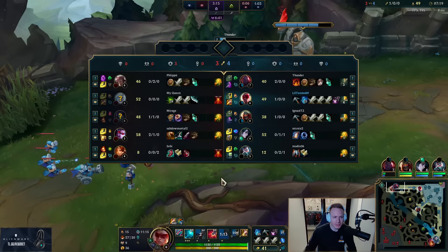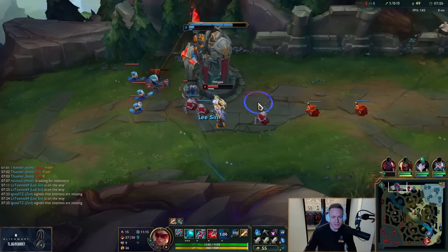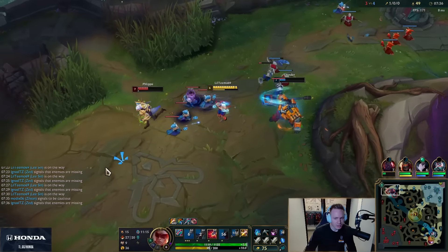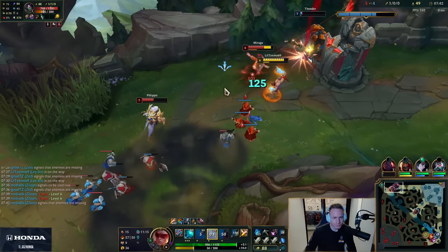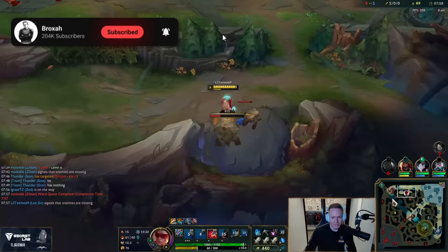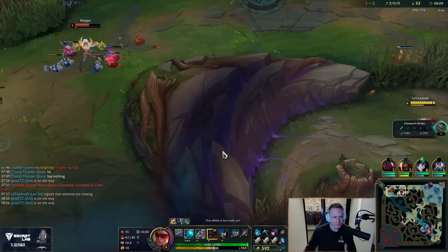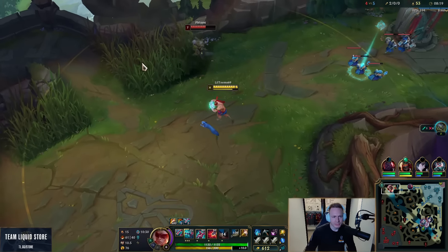That was a bit too optimistic. My boots are four minutes away unless I get kills or assists. Game state: winning top, winning jungle, even mid, losing bot — but hopefully he waits for me, I'm very close. Cyan has faith in me apparently. Why did I queue that minion? What is wrong with me — I just lost faith in myself.